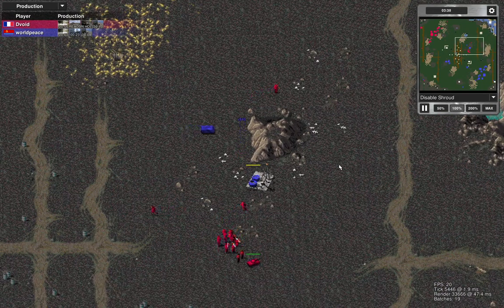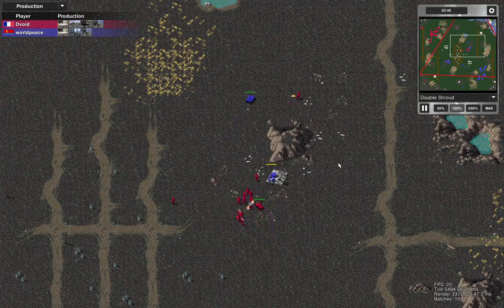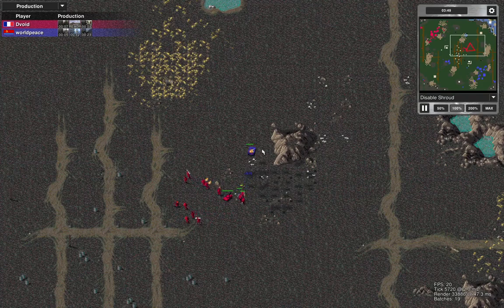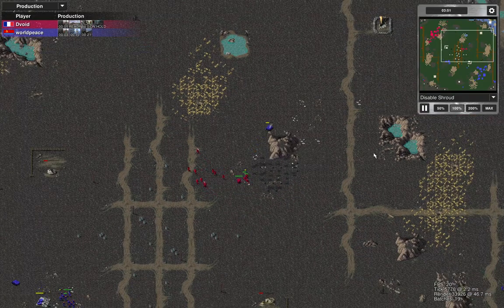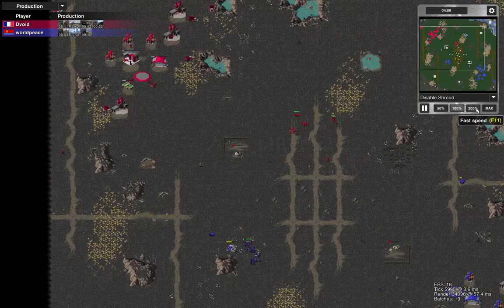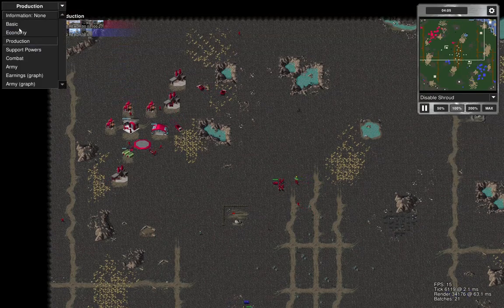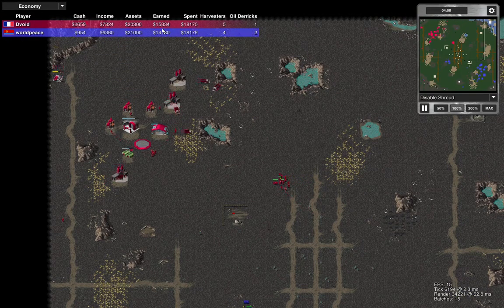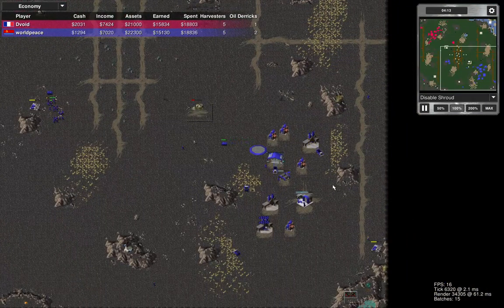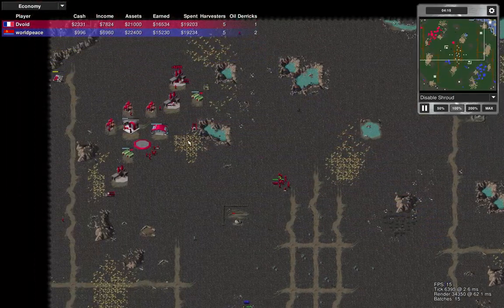I've lost my engineer to a snipe. I know that's going to happen, so I need to test my tactic for that situation — it's something I've only started doing recently and haven't got on video yet. My opponent's got a two-to-one oil advantage, but checking the economy they've earned slightly less, so it's okay. Build order is equal in harvesters — I've just caught up.